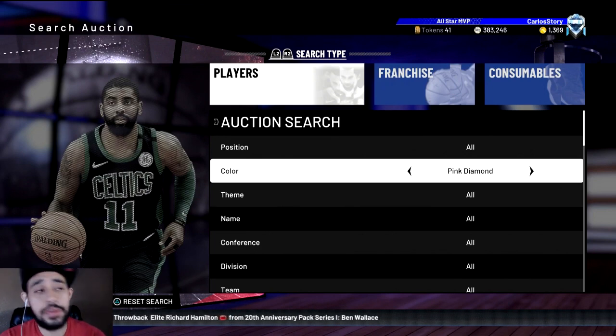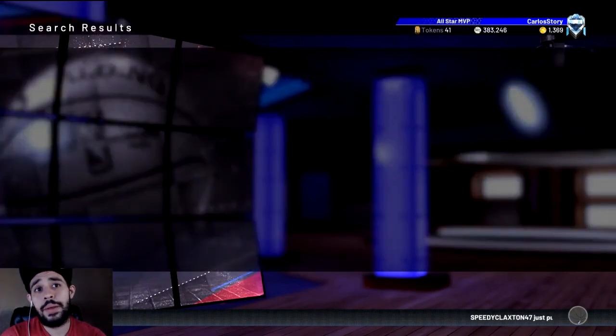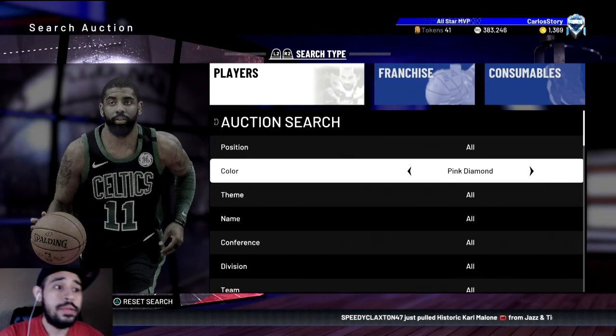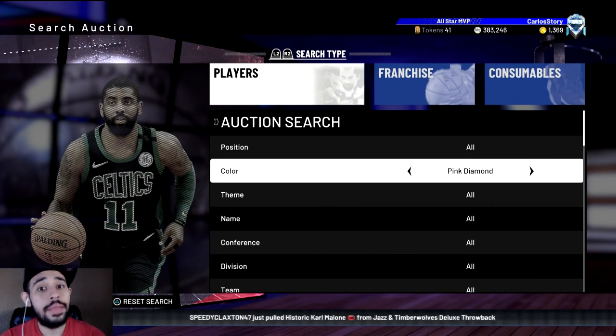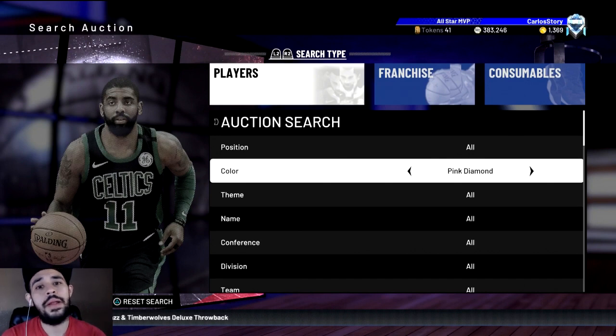There are literally people telling me that Ben Wallaces are ending at 110, 120K, which they shouldn't be because they should be visible in the auction house. We don't even know how much Ben Wallace is going for right now because there's literally none. 2K, this is also a great opportunity to increase the buy now — make it 1 million MT. That way people don't have to worry about putting up an amethyst for bid.